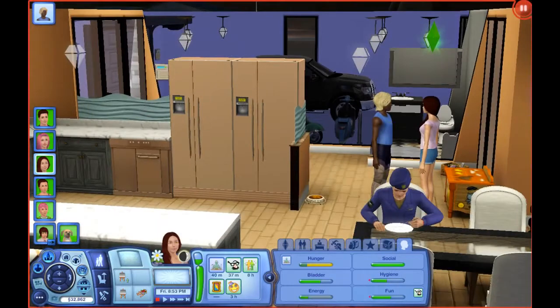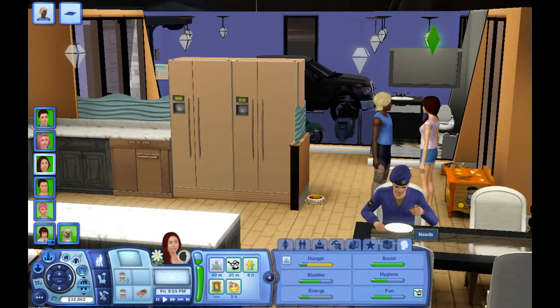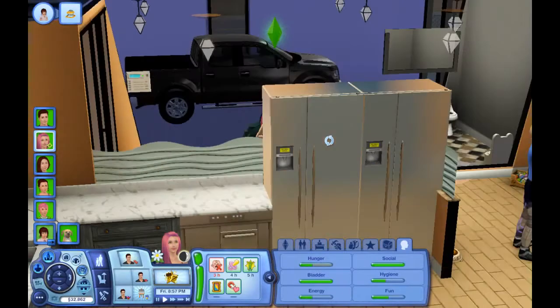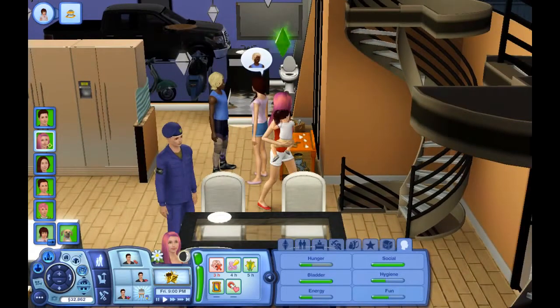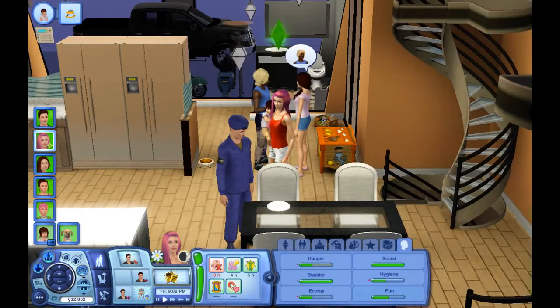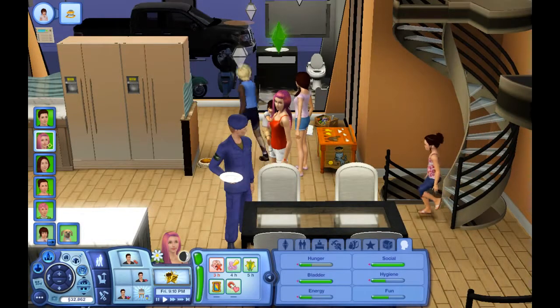We're out of food. Great. Hopefully she'll be okay until we can get Scarlet to make more food. We're at the point where we have to have about two meals in the fridge — we can't just live off the one, because they go through it. At least everyone has at least one plate.